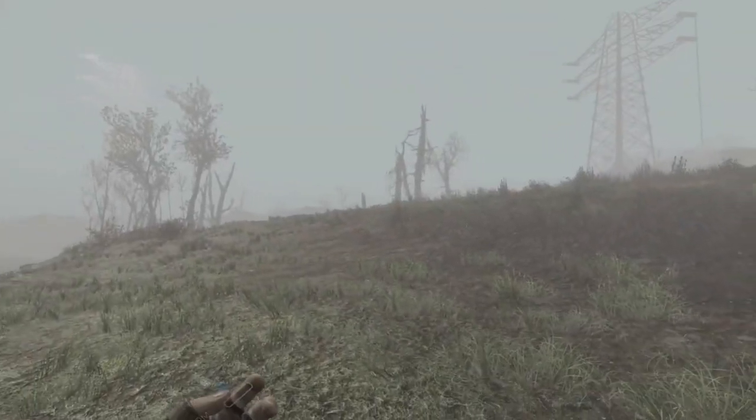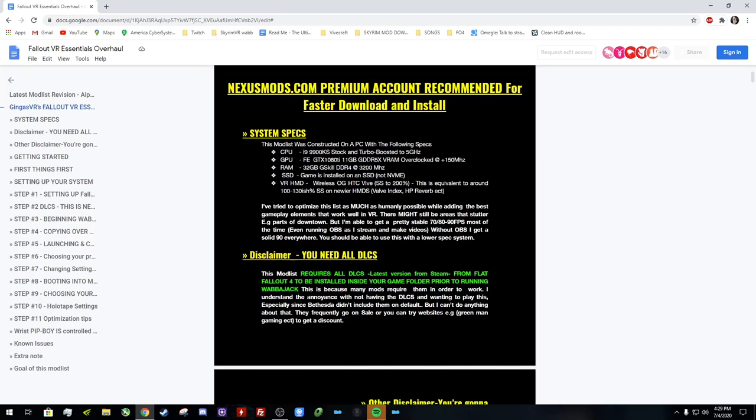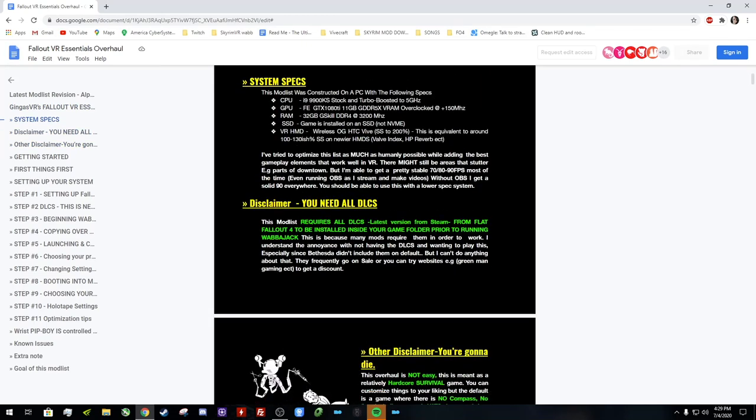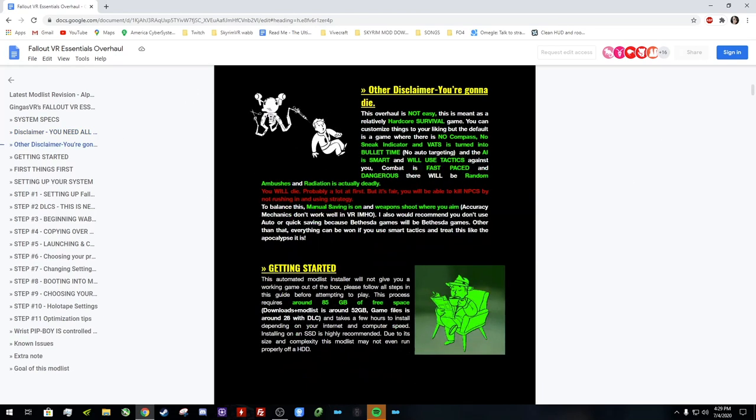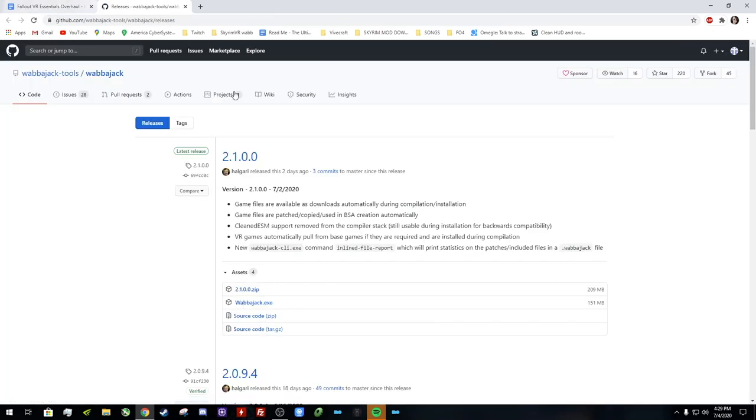If you wanted to get into Fallout 4 VR, this is a very easy way to do it. I'm on my desktop and I'm going to show you how to install this using Wabajack. The first thing you want to do is come to my README — I'll leave a link in the description. Scroll down, grab the exe, and wait for it to download. Mine is already downloaded. As soon as it downloads, just double click on it and install it to a folder.